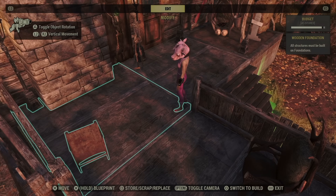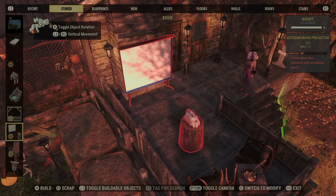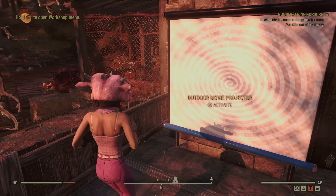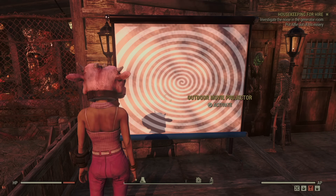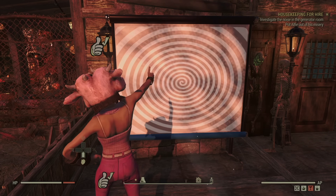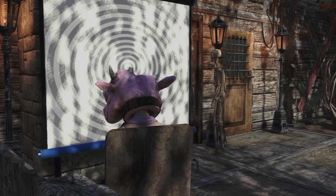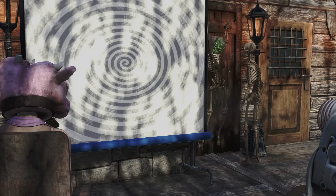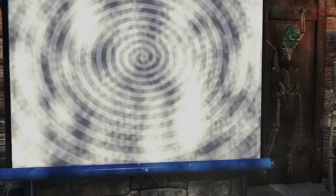I discovered you can fix it by going into the build menu, destroying or storing the item, and placing it back again. One time I even got lucky just by moving it an inch over and back again. Doing this sometimes also helps with the pixelation issue — I have seen it render smoothly, but then it randomly goes back to three pixels. My final complaint is how boring the image would be even if it was high quality — a single spinning spiral is kind of lame.